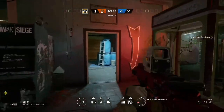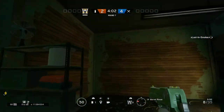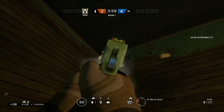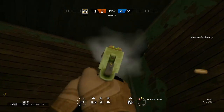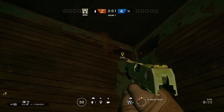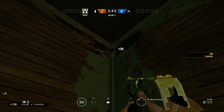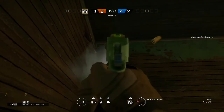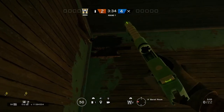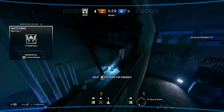This next useful cam spot is for defending Drug Lab. Same concept — destroy the corners of this wall with the Deagle and this one as well, then place the camera directly in the middle. From there you can see this room and this hallway. You can adjust the hole to look more into that room. Really recommend this cam spot — you guys should go try it out.